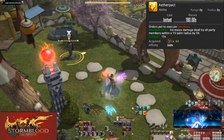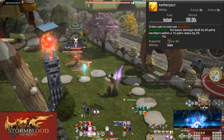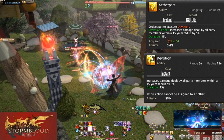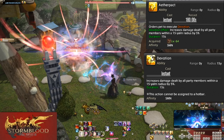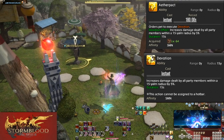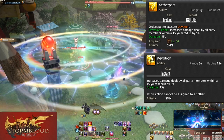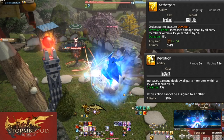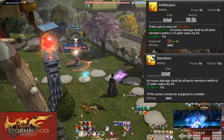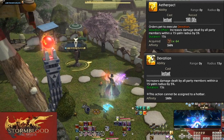Level 64, Aether Pact. On a huge 180 second recast timer, Aether Pact orders your pet to use Devotion — a 15 yalm radius AoE that increases damage for everyone in range by 5%. Being party-wide is really good and 5% isn't as small as you might think. You really want to get this out during battles. We front load all of our damage, so using this early into a fight is good. Just be sure you're 2-3 GCDs in before using it — be sure the party is engaged first.